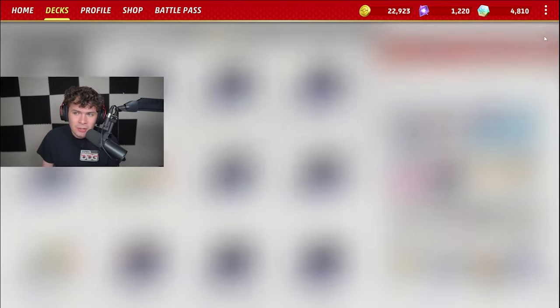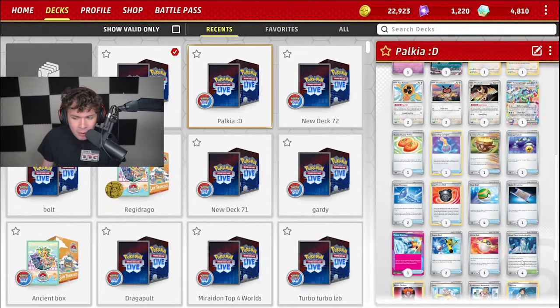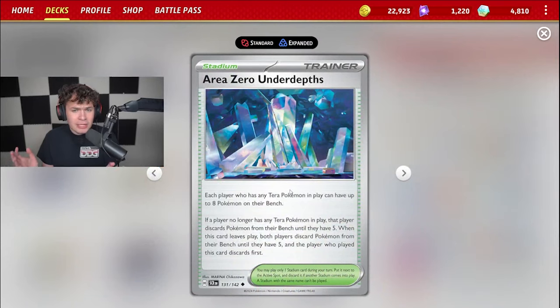However, with the brand new set Stellar Crown, it gains some incredibly powerful cards like Area Zero Under Depths. Area Zero Under Depths is a brand new stadium card that reads: each player who has any Terra Pokemon in play can have up to eight Pokemon on their bench. Palkia V-Star's Subspace Swell deals more damage for each benched Pokemon, so this is how we're going to be able to hit those big numbers needed to knock out those high HP Pokemon.